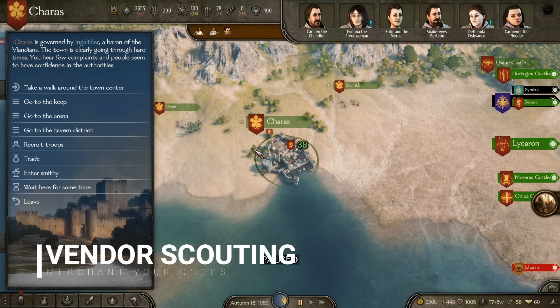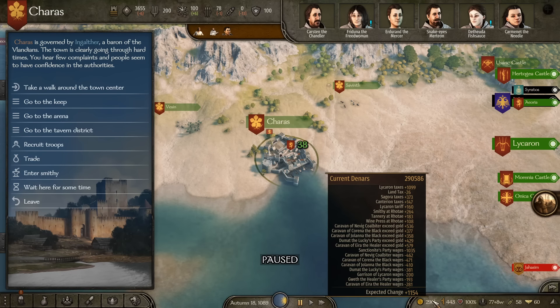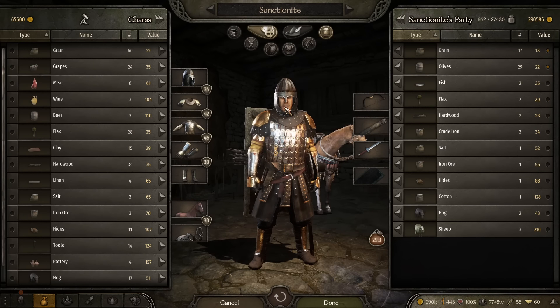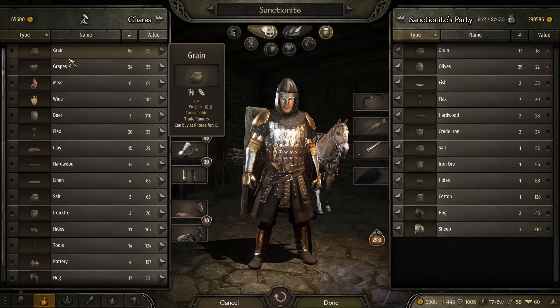Tip number six is vendor scouting, which is probably one of the easiest ways to earn that initial 15,000 gold you need to establish passive income. All you need to do is check in with the trade option at every single place you visit, click on miscellaneous to look at all the goods, and mouse over them.